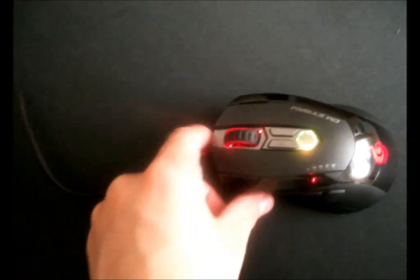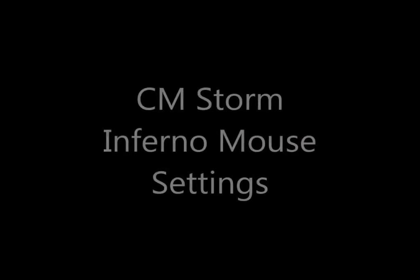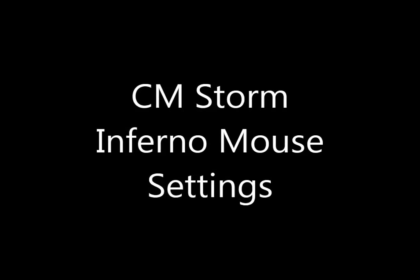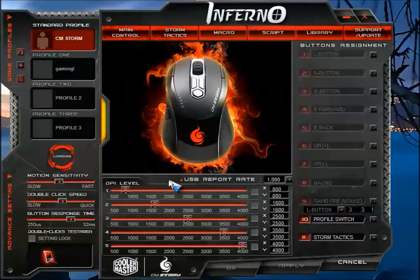And that's how it looks like. This is the CM Storm Inferno. Here are the mouse settings after you install the driver. By default it's going to be on the CM Storm profile.